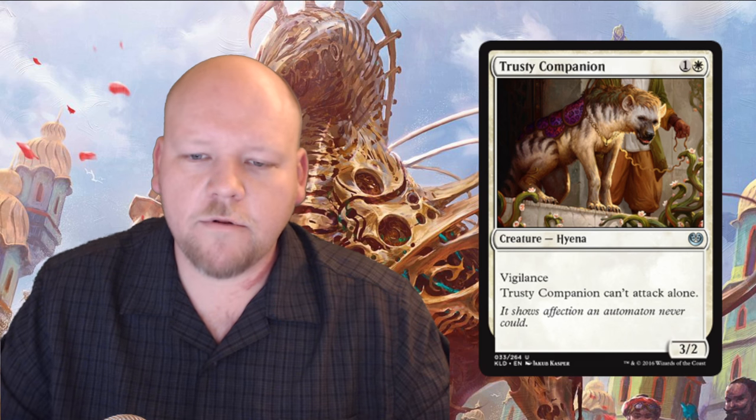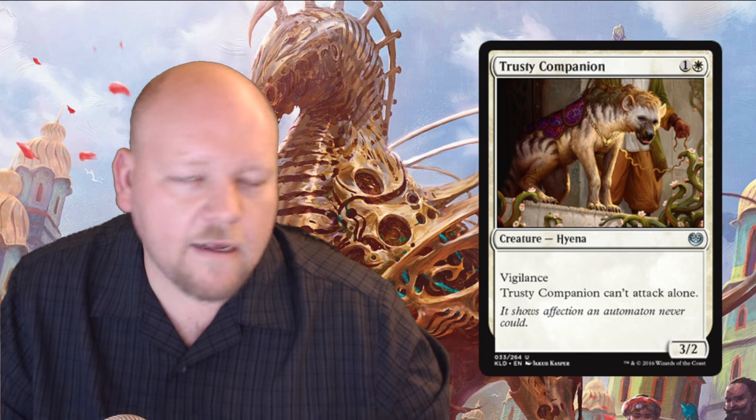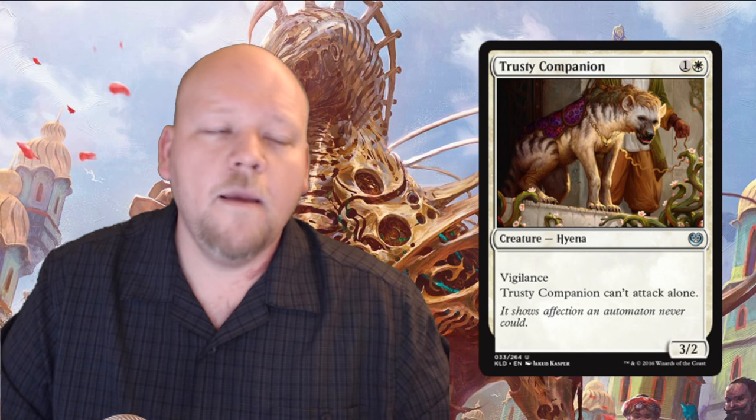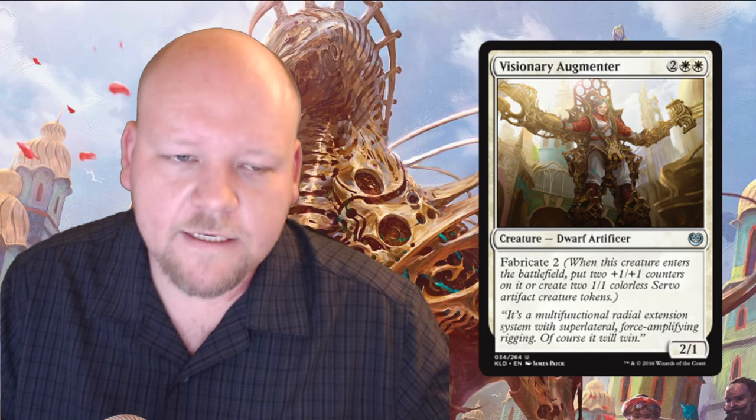Trusty Companion is a white and one generic mana uncommon 3/2 Hyena with vigilance — it cannot attack alone, but note it can still block by itself. The drawback is harsh for the upside of just attacking with a 3/2 vigilance creature. It has great flavor — a trusty companion works alongside you, so it can't attack alone — that's cool. But in terms of power level and gameplay, it's not really good enough.